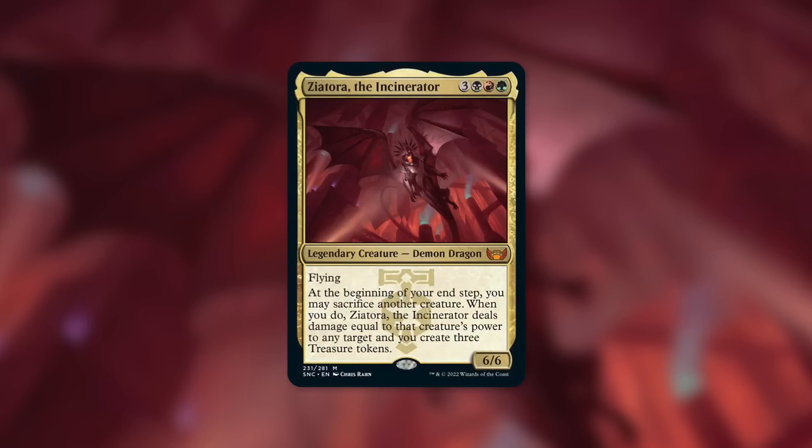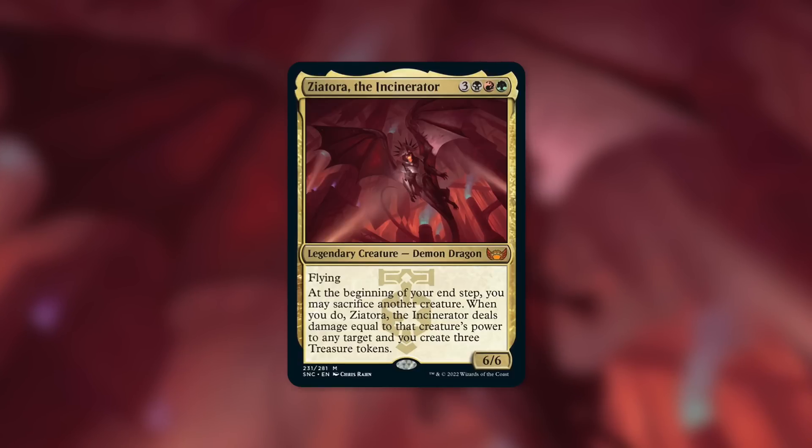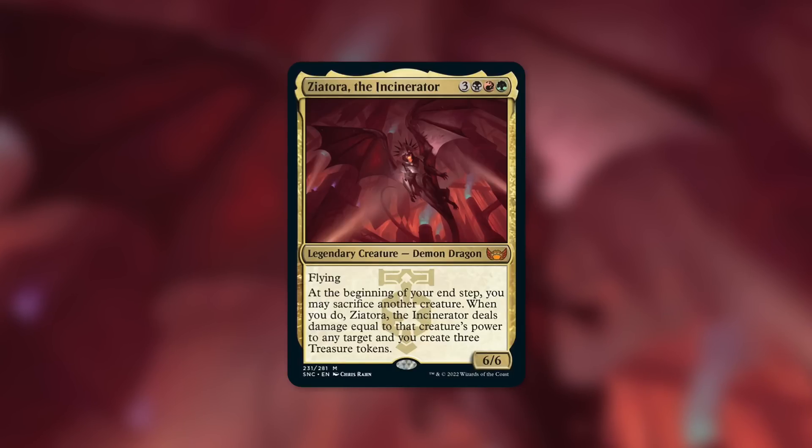One final suggestion that doesn't inherently work with plus-one counters but can definitely utilize them: Ziatora the Incinerator. A 6-6 with Flying that says at your end step, you may sacrifice another creature. When you do, Ziatora deals damage equal to that creature's power to any target, and you create three treasure tokens. Ziatora cares about power, and if you've got a counter build around this, you can make your creatures bigger to hit harder when you fling them at other players. If you happen to utilize a good amount of counters in a Ziatora deck, Bio-Titan can definitely fit right in — who doesn't want to fling a 12-12 at someone's face and get three treasures?